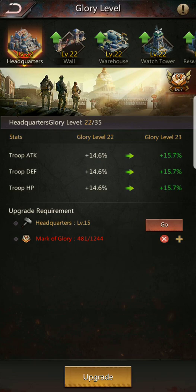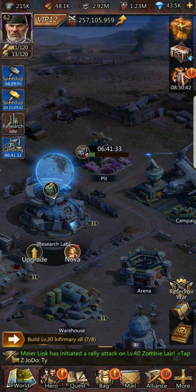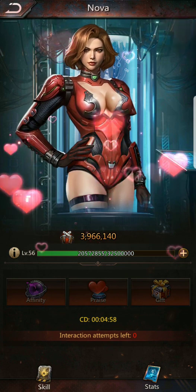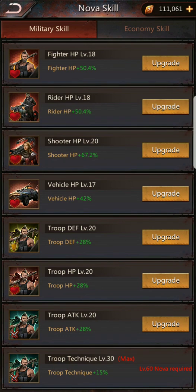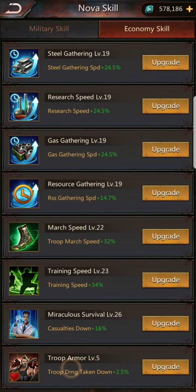These stats are also in Nova. If we go in here, we'll see troop technique at level 30 — that's the max level, which requires a level 60 Nova. Troop technique is +15% and troop armor, which is troop damage taken down, is also +15% at level 30. So if you had Nova maxed out and glory refinement maxed out, your total troop damage up and troop damage taken down would be +30%.